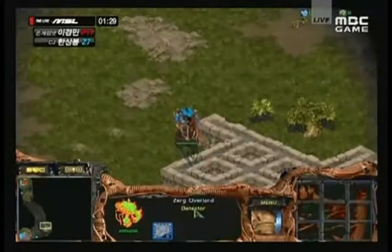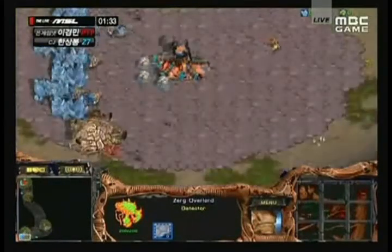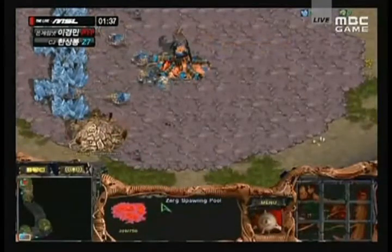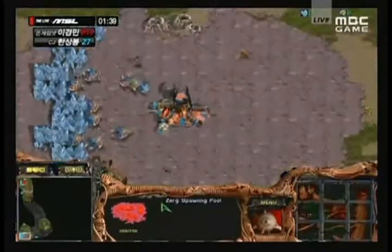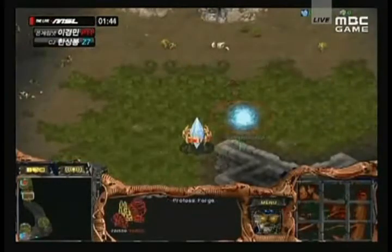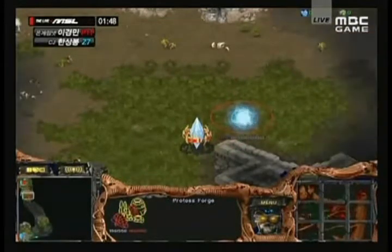Quanro appears to be going for a 12 pool — he's saving up and not getting a 9 pull yet. Actually it looks like it is a 9 pool — no, a 12 pool then. Not a 12 hatch but a 12 pool. HoRang2 is going to hang around with his probe and put down his forge — standard forge fast expand.